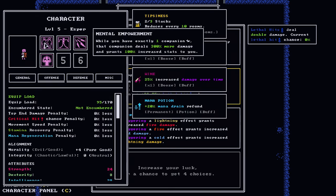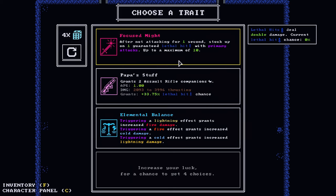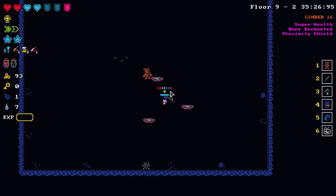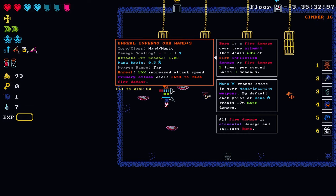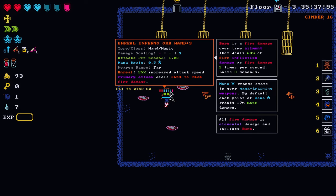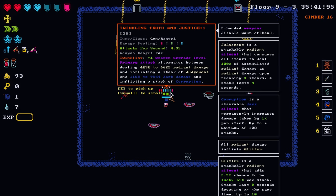We need exactly one companion; if we get two we lose our mental empowerment buffs. Elemental balance — works really really well with our bow. Legendary weapons! Unreal infernal orb — I've used this before, it's a very interesting weapon. Twinkling truth and justice — dual guns, plus one weapon upgrade level, alternates between radiant and dark damage.